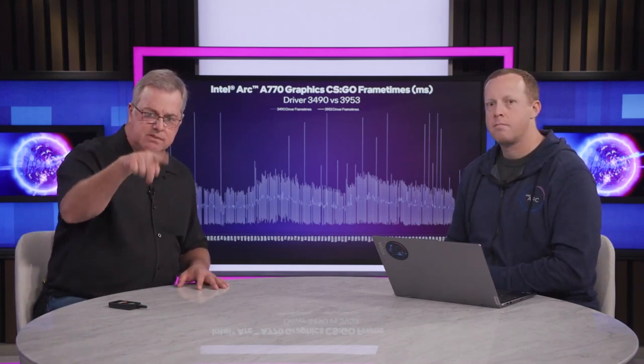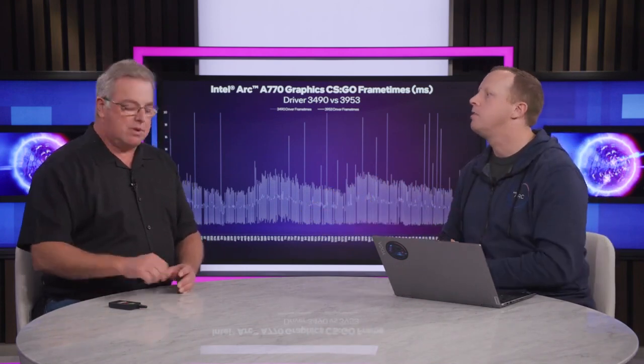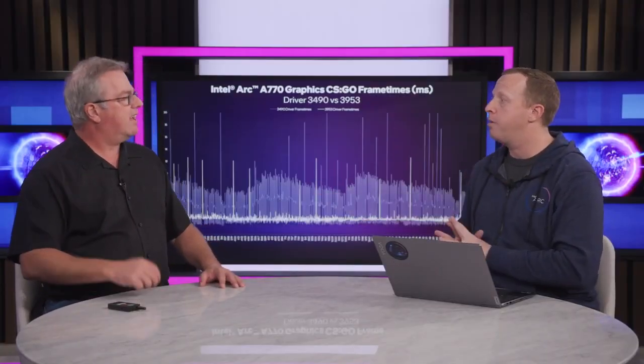It's not just about average performance — it's about the experience. The best way to think about that is to look at a frame time chart. This is that same CSGO replay on our old driver — you can see these up and down lines, meaning the frame time is long, then short, then long, then short. That manifests as a stuttery, hitchy kind of feeling. Now here's what we're delivering with our new driver: the line is not just a lot lower on average, which is higher average performance, but it's a lot tighter, which means a much smoother experience. You can actually see those little hitches on the old side — the new side is buttery smooth.